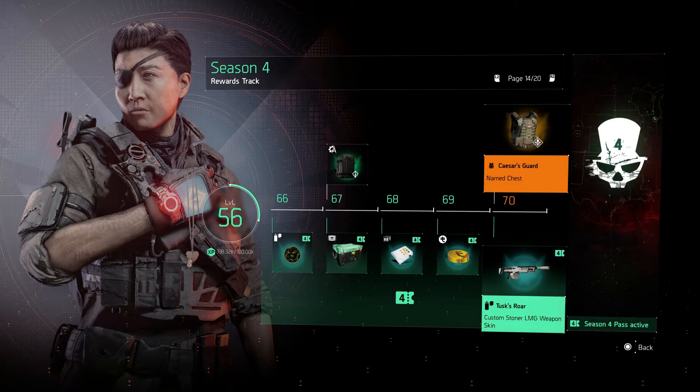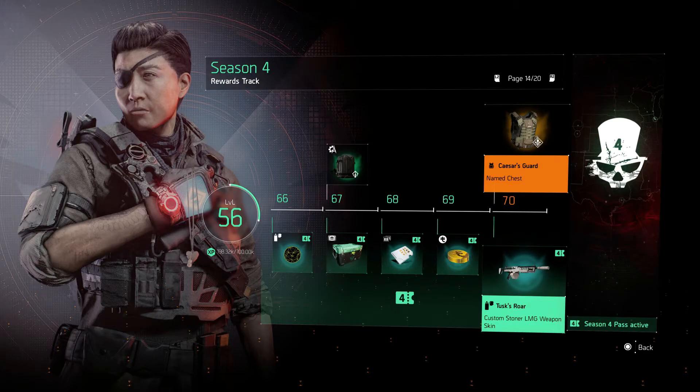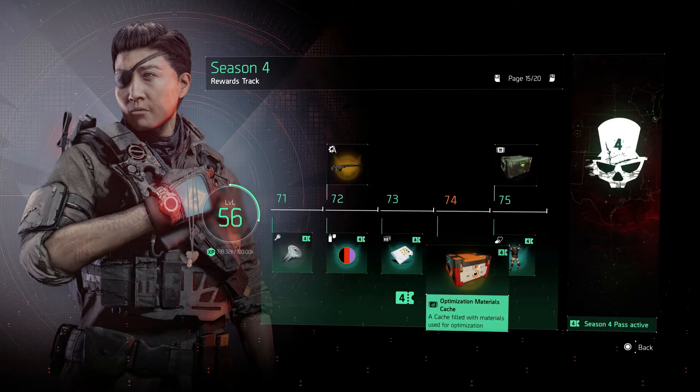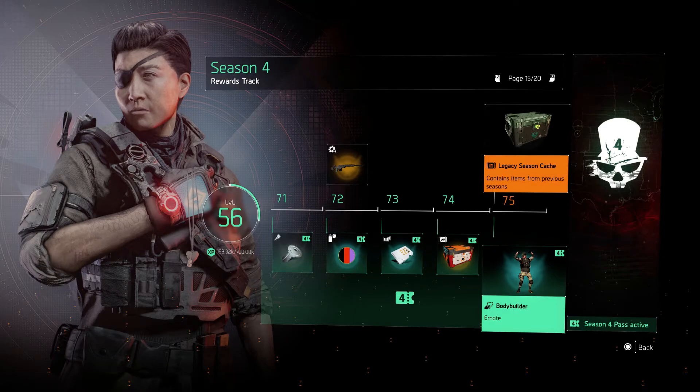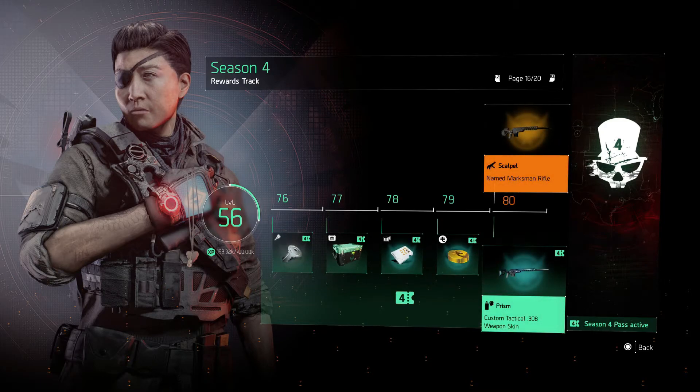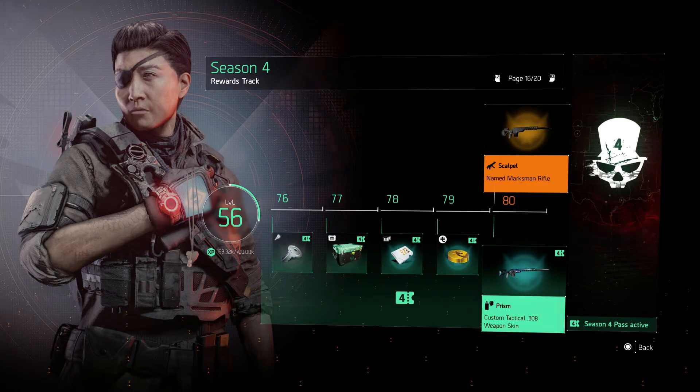Caesar's named chest from Empress unlocks at season reward level 70 on the free track. The 308 blueprint unlocks at level 72 on the free track. You get the Bodybuilder emote at level 75 if you're on the paid reward track. The Scalpel — the named marksman rifle — comes with Future Perfection, the perfect edition of that talent, and unlocks at level 80 on the free reward track.